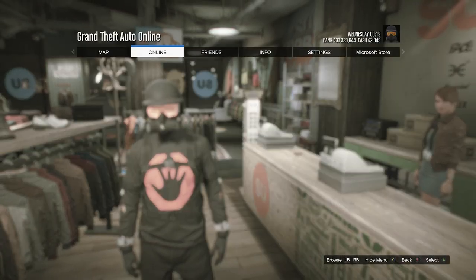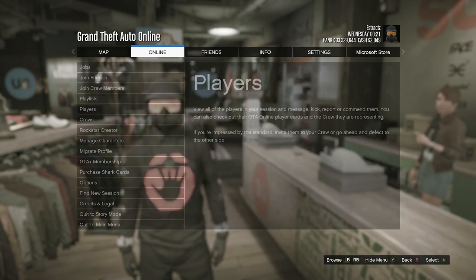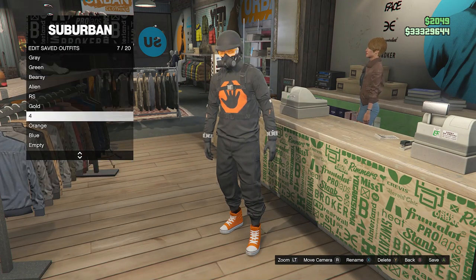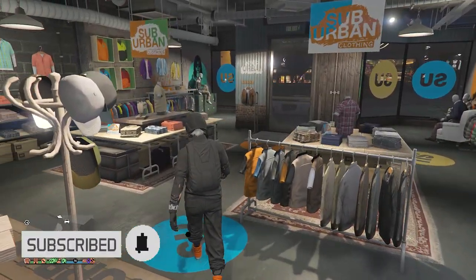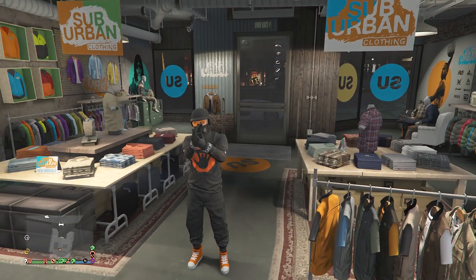After you have made the outfit, that's pretty much it. If you're wondering what it looks like in the pause menu, there you go. Go to the front counter, hit Edit Saved Outfits, and save the outfit on whichever slot you want. I hope you guys like this orange and black outfit for your male character — please like and subscribe, thanks for watching, peace.